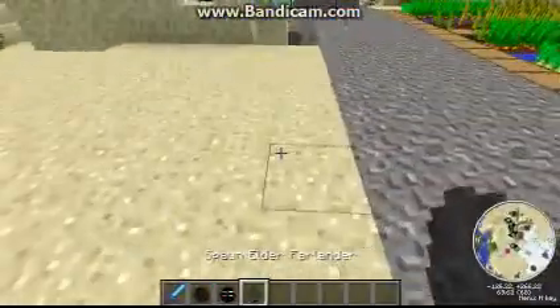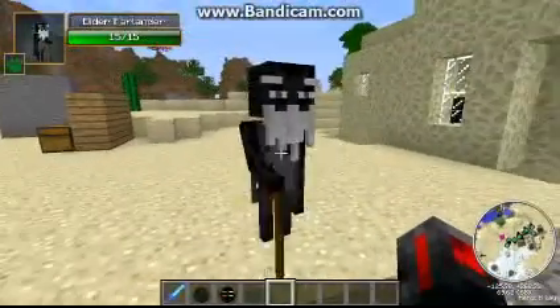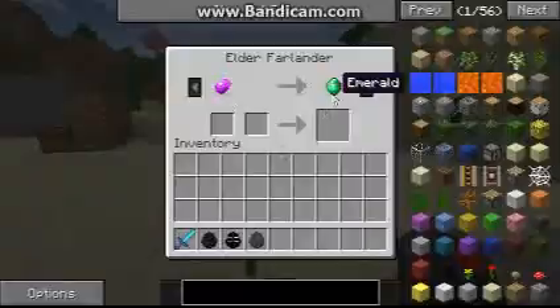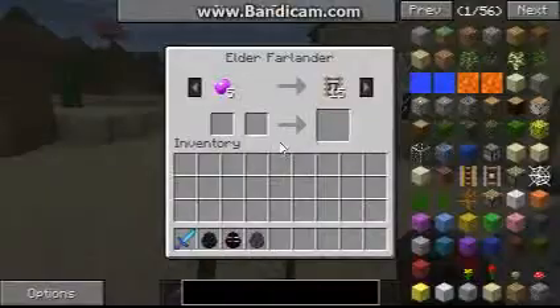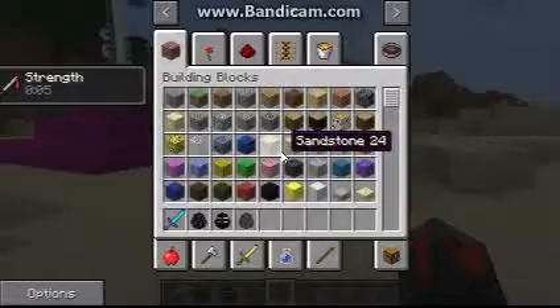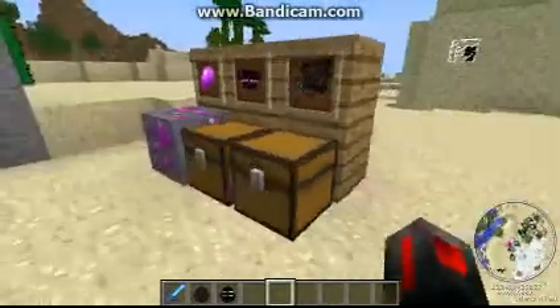Another Farlander is the Elder Farlander. He only has 15 health and doesn't move very fast, but he has some very interesting trades — like one endonium for an emerald, or five endonium for 15 detector rails. I've even seen them offer enchantment tables and ender dragon eggs, so he gives some pretty awesome deals.